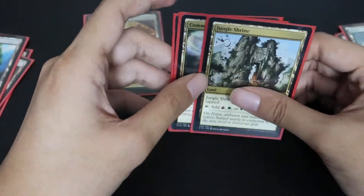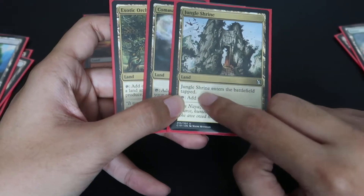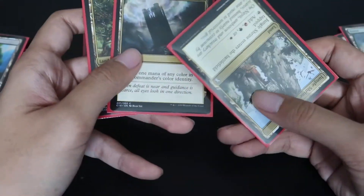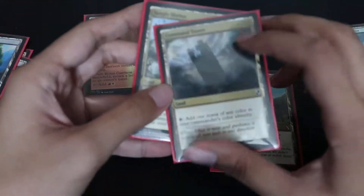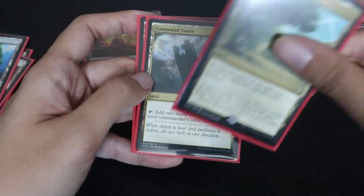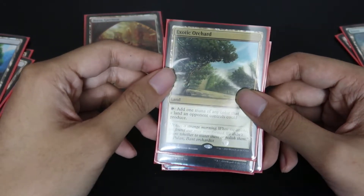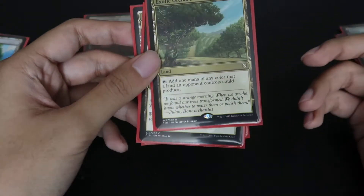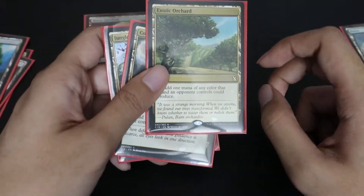Besides the fetch-style lands, you're going to need some any-color lands. The any land basically searches for or produces any of your colors, fixing your mana — and it enters untapped, making it a great turn-one play. Command Tower is the best any land because it literally produces any color based on your commander's color identity. Exotic Orchard is a decent any land, but it depends on the table and what others are playing. If you can replace it, consider Fabled Passage or Prismatic Vista if you want to spend a bit more. Otherwise, Exotic Orchard typically comes with most precons.